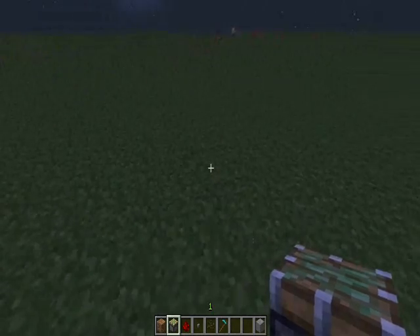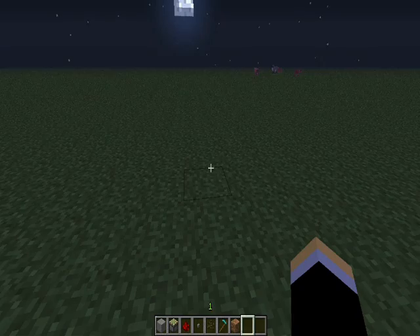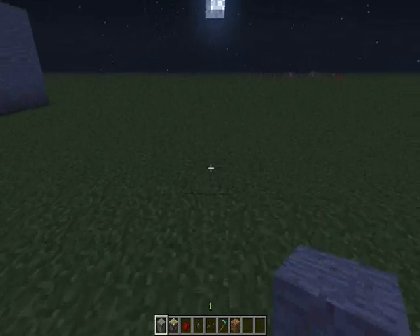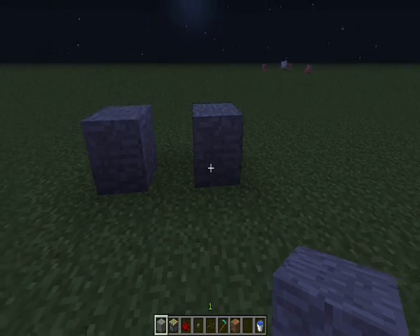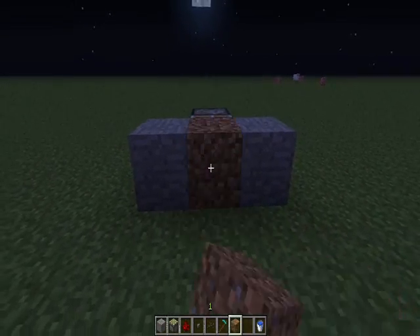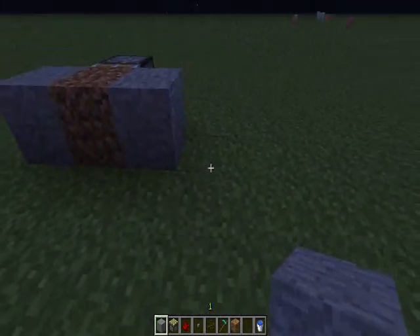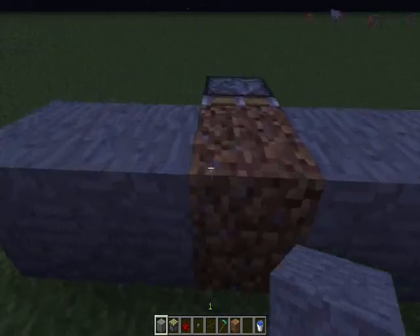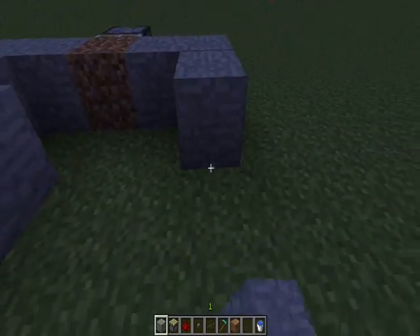Make sure you're on peaceful mode, and just rearrange. Okay, here we go. The basics of — I forgot something. Alright, so the base — let's make this clear — the basics of the automatic melon farm is that you need a piston, and just box this up.